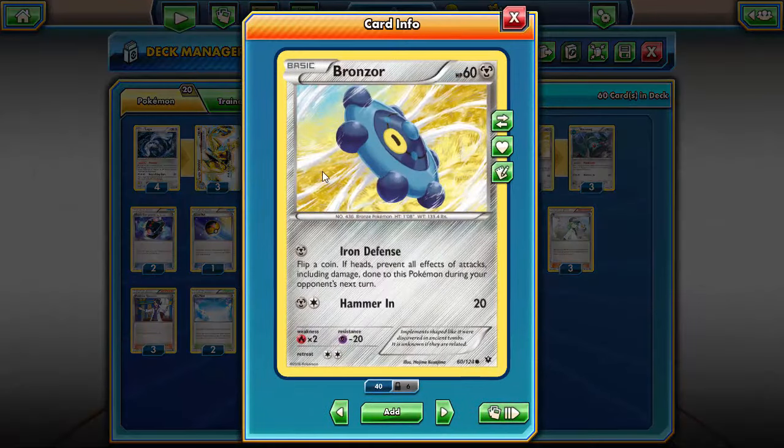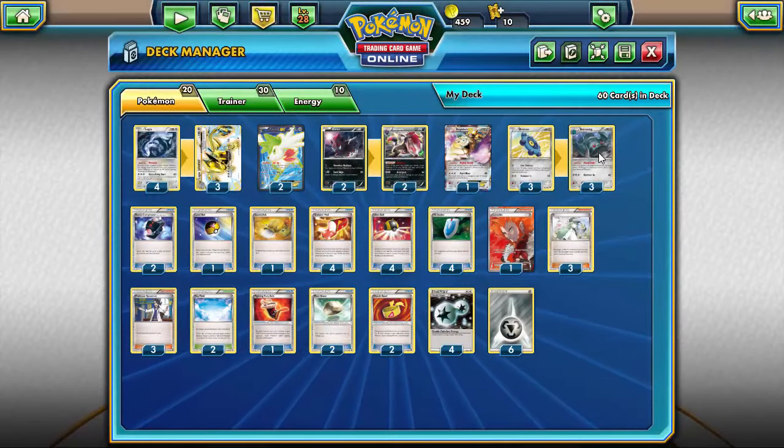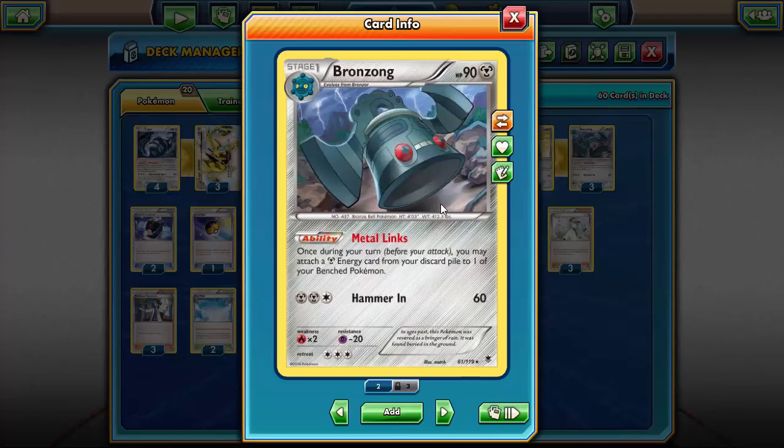I'm running a 3-3 line of Bronzor and Bronzong. I'm going to keep running this particular Bronzor because of Iron Defense — if you're forced to attack with a Bronzor, you really want to stall. Having the ability to prevent all effects of attacks including damage done to this Pokemon during your opponent's next turn is definitely the way to go when Bronzor is in the active spot. And of course Bronzong provides the Metal Links ability to get discarded energy out of the discard pile and back onto Lugia.